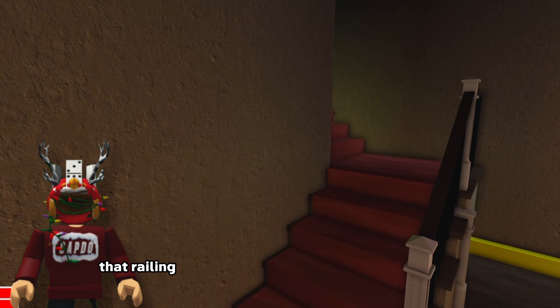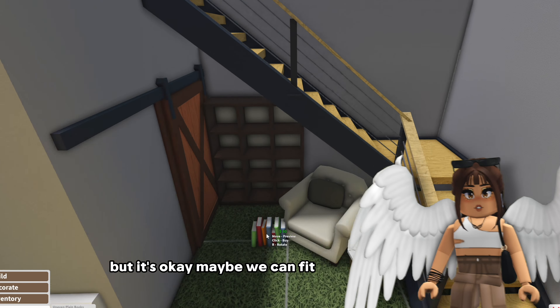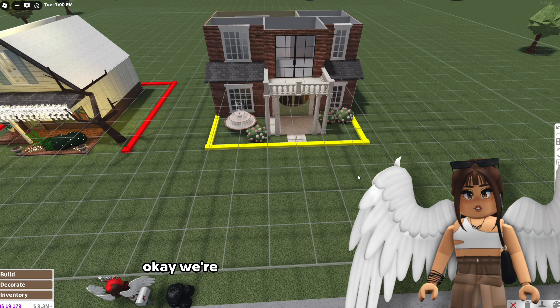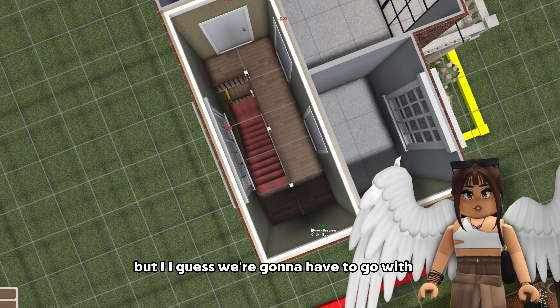That looks kind of cool - that railing. Maybe here can be like a little bookshelf. Maybe the tufted armchair like this - you're gonna bonk your head but it's okay. Maybe we can fit some books in here. And then industrial - oh wait we gotta flip this over. Forgot it's not an actual wall. Okay we're switching back over. Oh whoa he actually fit a house in here.